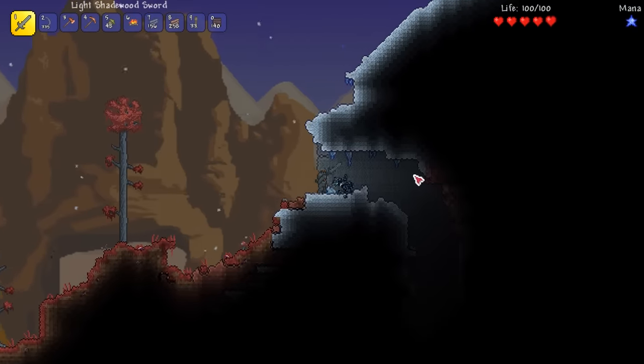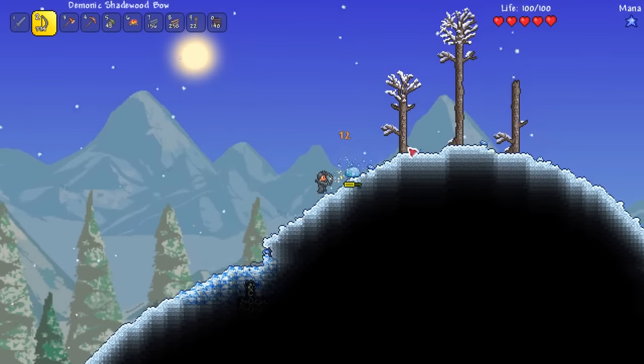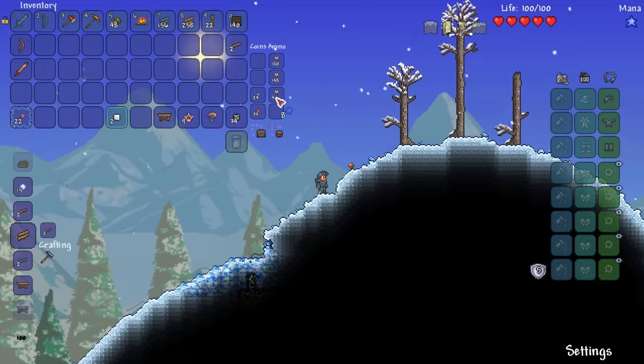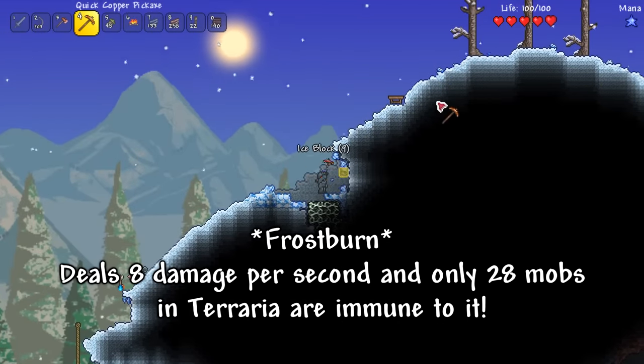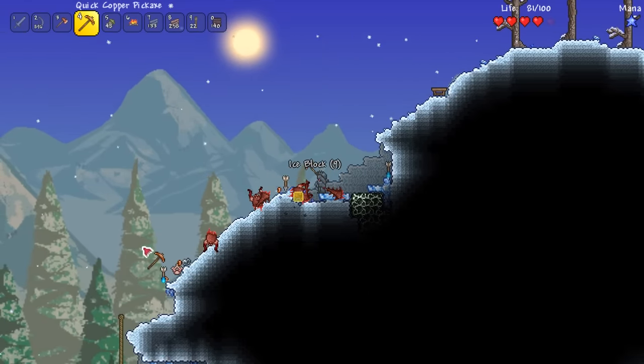After finding the snow biome I start to harvest plenty of ice blocks. I'll be using these to craft frostburn arrows which deal two more damage than flaming arrows and inflict the frostburn debuff. Only 28 enemies in the whole game are immune to frostburn and it deals tons of damage as well so it's worth the effort.